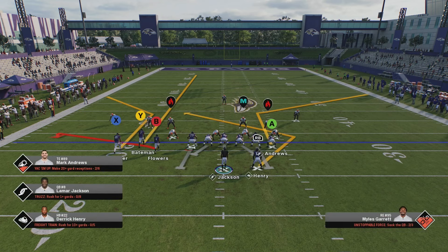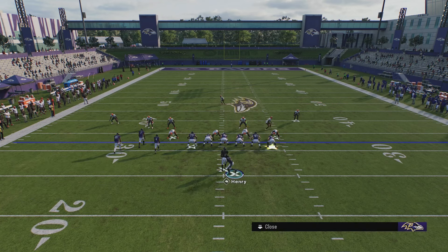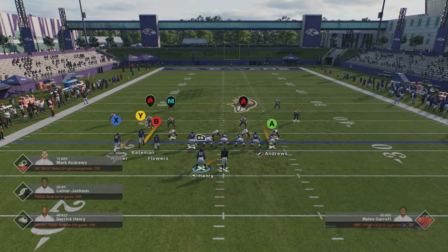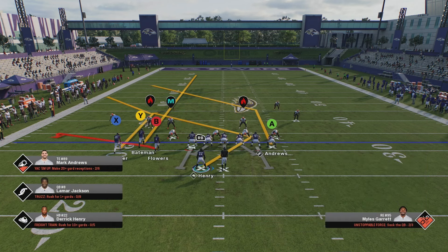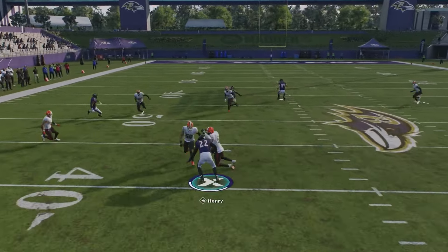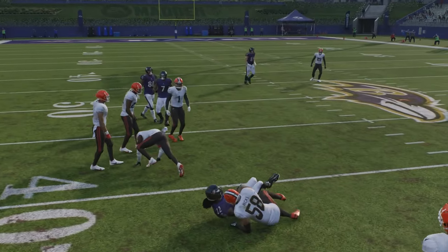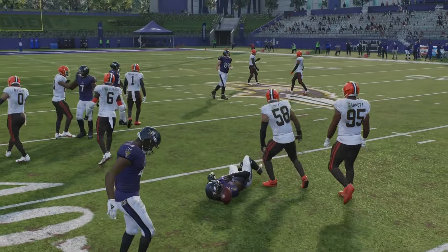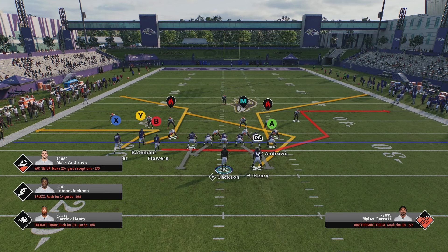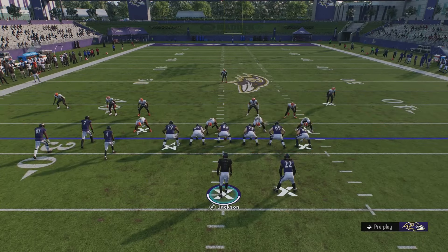If you don't have Hot Route Master, same trio on the left, motion over the running back, and put the tight end on a post route - everybody can do the post route - then stem it up once. The vert hook has to choose between the post route and the Texas route. If they bite on the Texas route, look for the post. If they're unsure, you can get a quick gain. There are tons of things you can do with this formation because of the whip route and the Texas route.